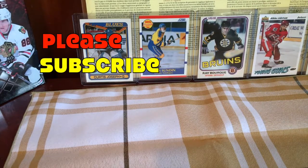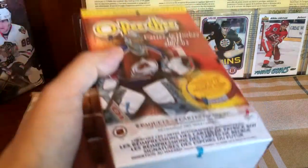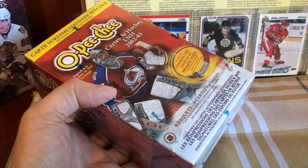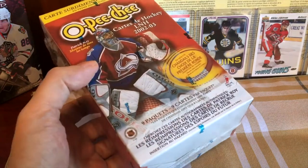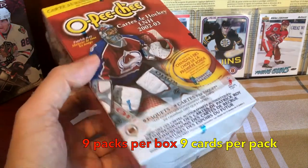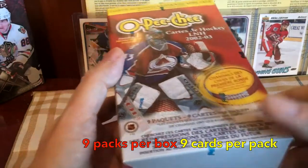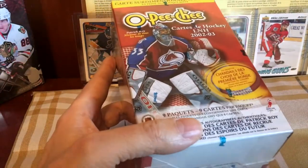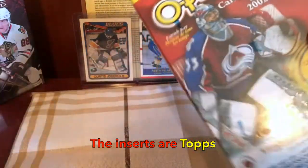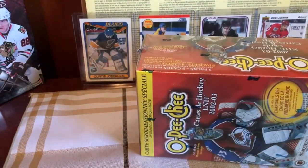Hey guys, it's Folkerts here, live and direct from Montreal, Quebec, for a change as opposed to Brooklyn, New York. In front of me today, look at this thing here. I have a box of the OPG 2002-2003 hockey, nine packs per box, nine cards per pack. These are pretty much interchangeable with the Topps from this era. In fact, Topps and OPG have been in tandem since the 1960s. So what's so special about this box?